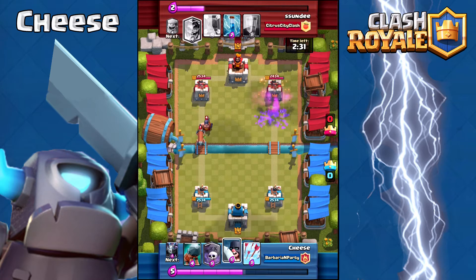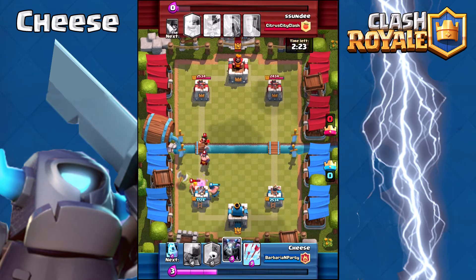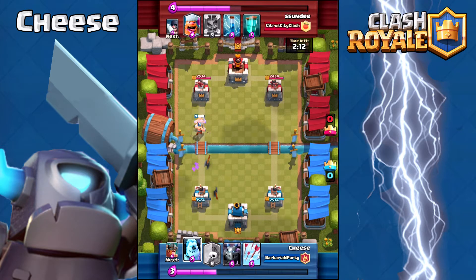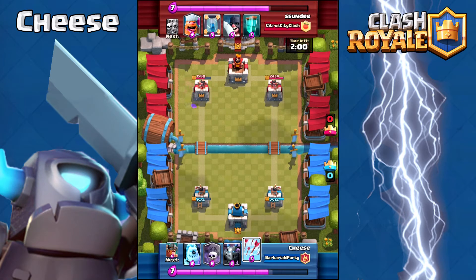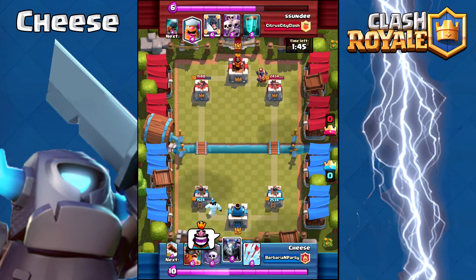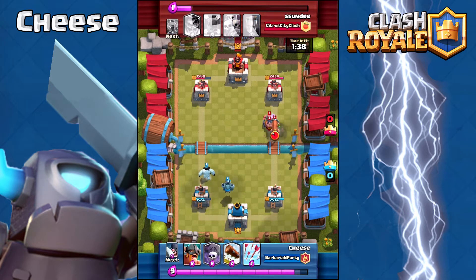The reason I have Elite Barbarians in the deck is for the Battle Ram — it works fairly well. The Log gets taken out by the Elite Barbs immediately so it can't hit the tower. The Log is in this deck because it also resets the Battle Ram, so if I get caught off guard without enough elixir, I can use the Log and then hopefully have a Mega Minion or Ice Golem to tank.